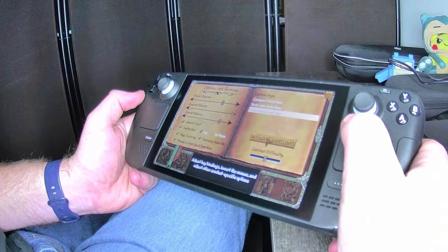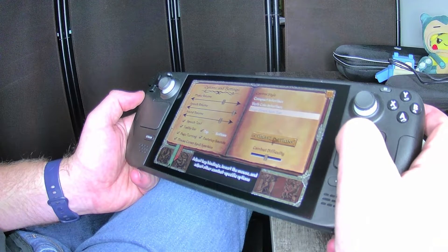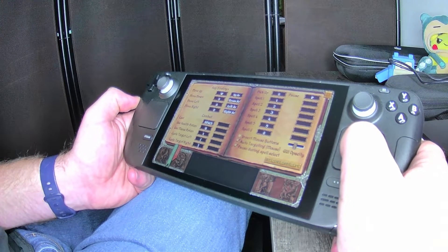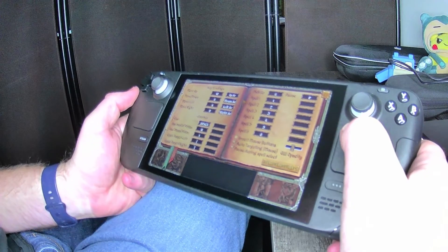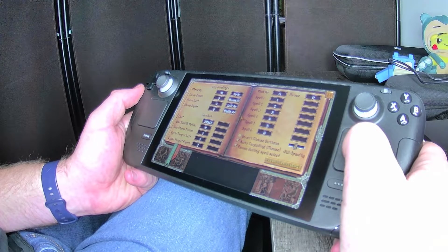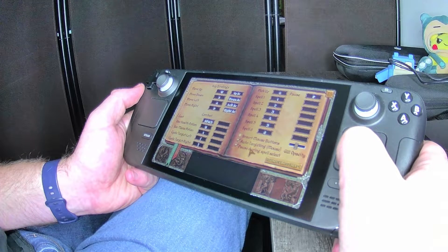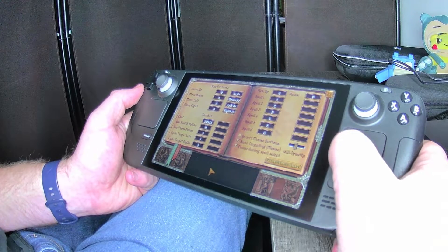There are combat options: adjust key bindings, invert the mouse, and adjust other combat-specific options. You have combat difficulty — you can move that up and down, right now it's set on the middle. You have your key bindings: WASD for movement, cast, use health potion, use mana potion, cycle target left and right, pick up, spell one through six, pause, auto-targeting, invert mouse, pause during spell select, restore defaults, and GUI opacity. I'm just going to leave all that.